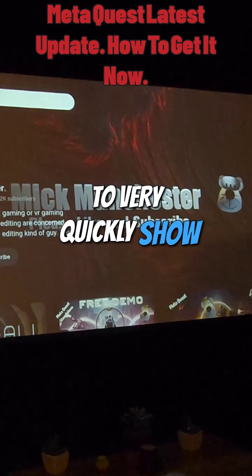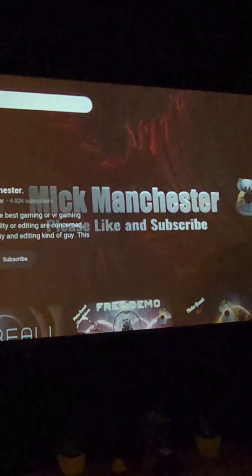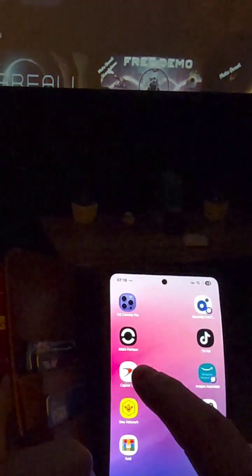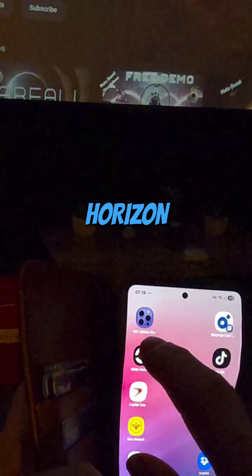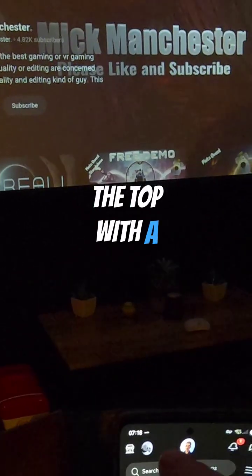Today I'm going to very quickly show you how to get the latest updates — this is a piece of piss. All you have to do is turn your headset on, turn your phone on, open up the Meta Horizon app, and then you see this little icon at the top with a picture of your headset.